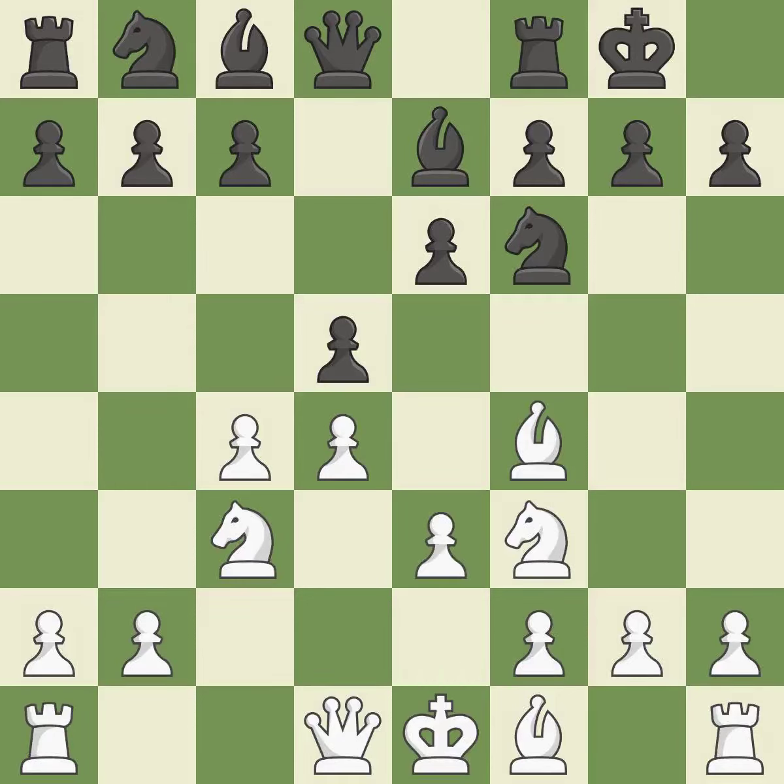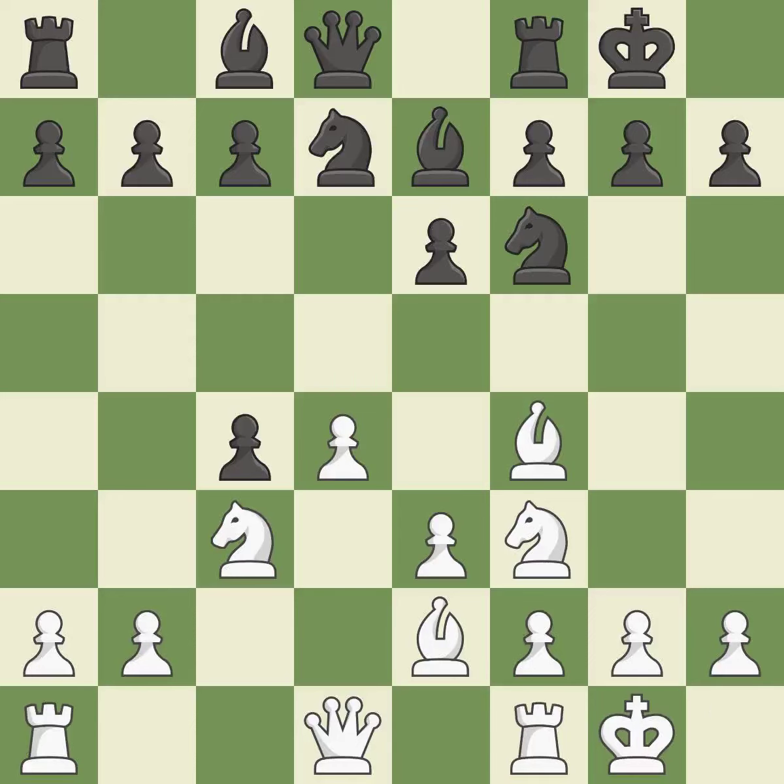E3 allows the light-squared bishop to develop and supports the D4 pawn. A knight moves out of its beginning square and into the action. A bishop moves out of its beginning square and into the action. Castling develops a rook while also moving the king to safety. Castling to the same side of the board as the opponent tends to lead to less sharp positions as compared with opposite-side castling.